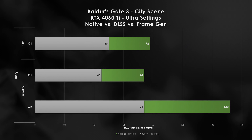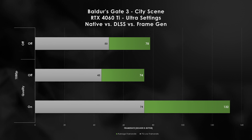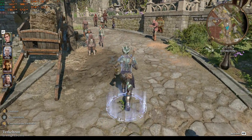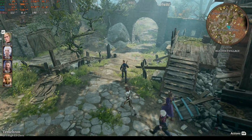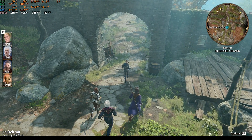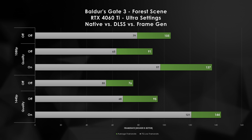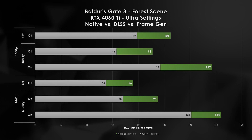Frame generation though — 1% lows now match our previous average frame rate and we are comfortably hitting 132 fps on average. It should be obvious by now: DLSS 3 can take up some of the game's slack when CPU limited. Let's revisit the original benchmark pass from my Steam Deck video — the Forest outside the Druid Grove.